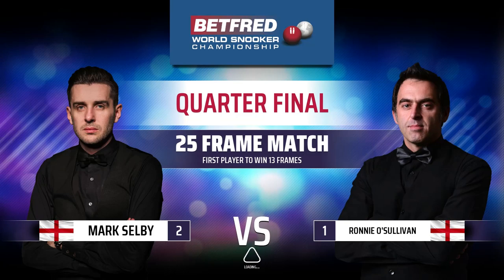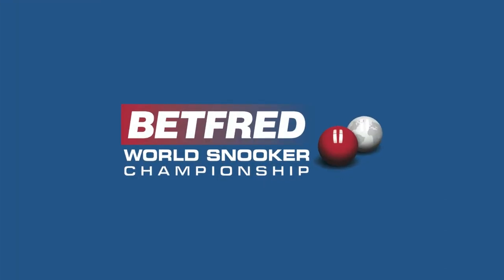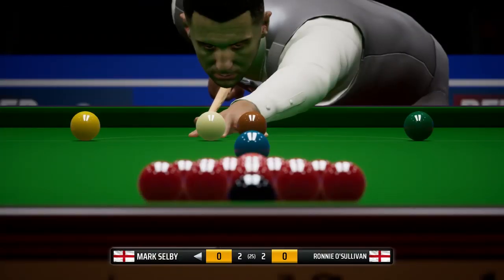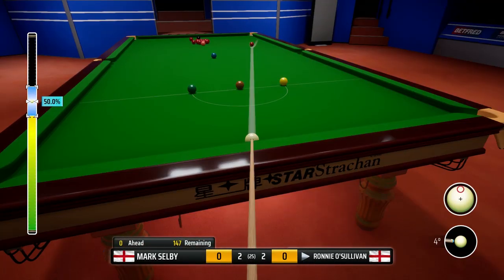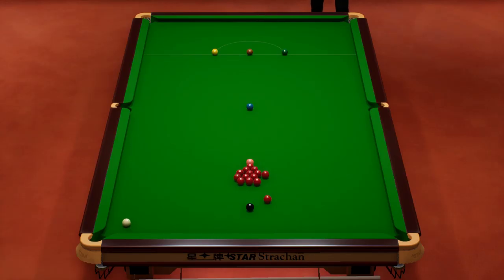Hey guys, welcome back to some more Snooker 19 and part 75 of Season 2 of our Ronnie O'Sullivan career mode. In today's episode we continue the quarterfinal of the World Championship against Mark Selby. It's two frames apiece after the first four frames and hopefully we can start to take the lead. It's been a very high standard so far — 50 breaks and over in all four frames. We opened up with an 84 and then Mark Selby knocked in a 100 and then a 92, so it's been top class so far.